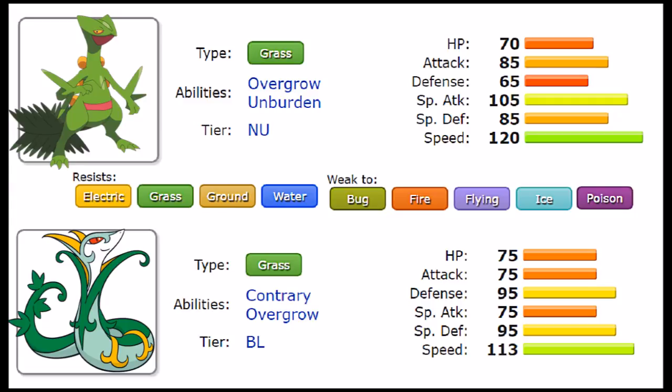We have weaknesses to bug, fire, flying, ice, and poison. Primarily poison and ice stand out because grass types in general tend to pair with poison as a secondary STAB, and electric types tend to have an ice-type attack to check possible grass types. This is one of the worst type combinations in the game — I'd compare it to the ice typing, with pretty much the same amount of issues and just as many weaknesses. But these two don't care about those issues because a typing can only hold you back so much, and Sceptile and Serperior have solved something many grass types have not: they have speed and offensive tools to capitalize on their possible issues.